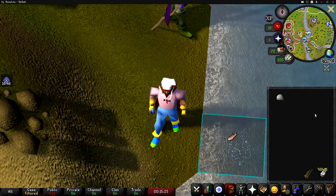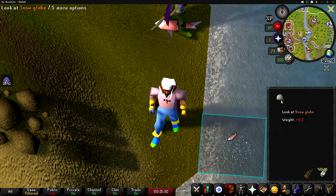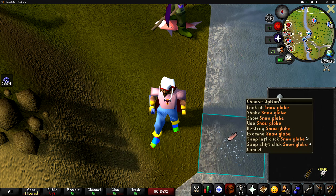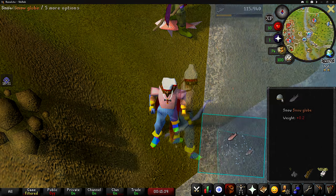Once you're at Barbarian Village or wherever you're going to be fishing, hold down your shift key and right-click the snow globe, go down to swap, left-click, and select snow. That way you can just regularly click the snow globe for it to snow instead of right-clicking it.